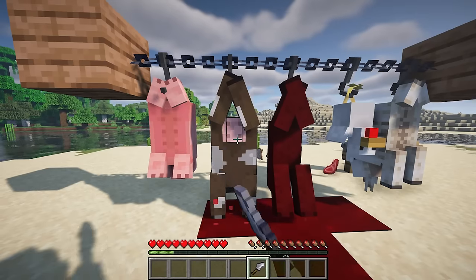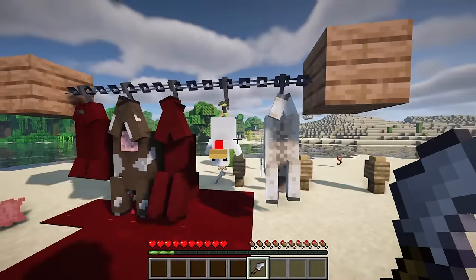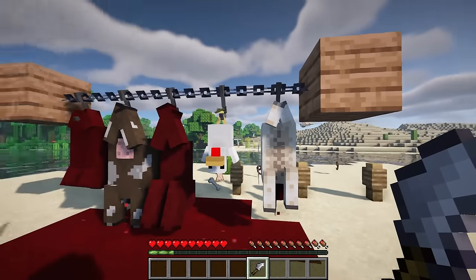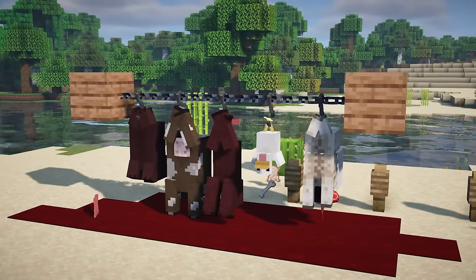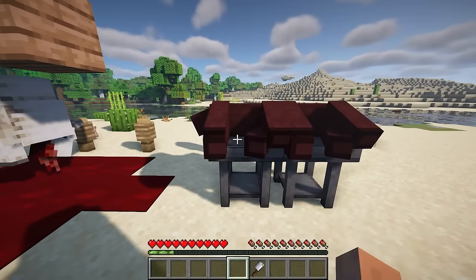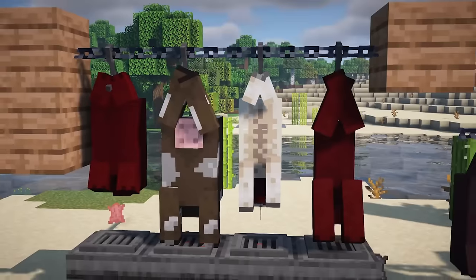Once you have the corpses, you can begin the butchering process. Corpses can be hung on hooks and drained of blood by cutting them with any knife. When bleeding animals, be sure to place a blood grate below to catch the blood, otherwise it will spill onto the floor. You can use a sponge to clean up the blood as well. The mod has compatibility with Farmer's Delight knives, and all crafting recipes can be viewed with the Just Enough Items mod.